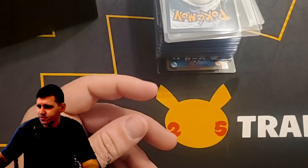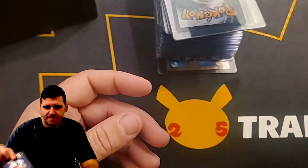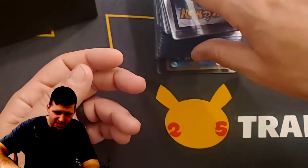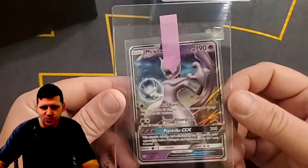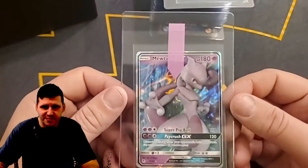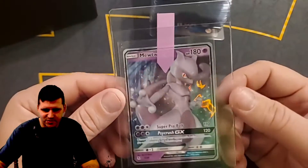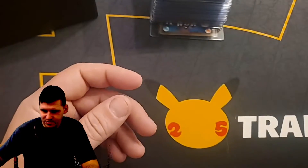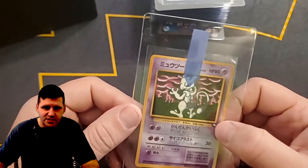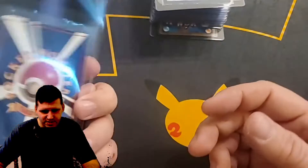Another Black Star promo Mewtwo — we should be getting into the Mews here soon. More Mewtwos — people love Mewtwos. I was never really a huge fan of Mewtwo. I think it's because in Mewtwo Strikes Back he kind of made me mad — he's kind of a douche. I just happen to have a bunch of them. This Mewtwo is the Vending Series — I sent another one of these off to CGC a while ago, a different version of it.